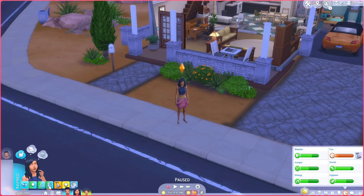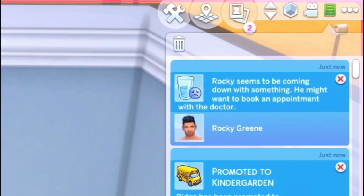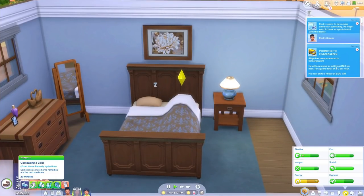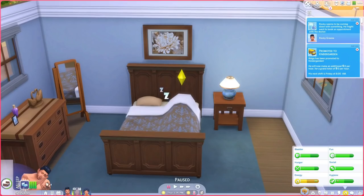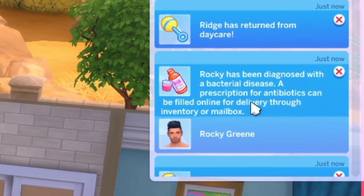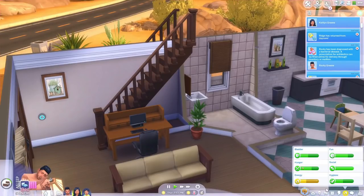Kids can get injuries from playing outside, like sprained ankles, and there are also sports injuries. Sometimes your Sims may need surgery — like having their appendix or tonsils out — and there can be surgical complications. For pregnancy it adds even more: you'll need to do prenatal visits, get prenatal vitamins, and there's a risk of needing an induction or a C-section. Postpartum depression is also included.